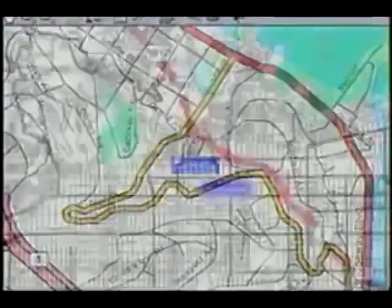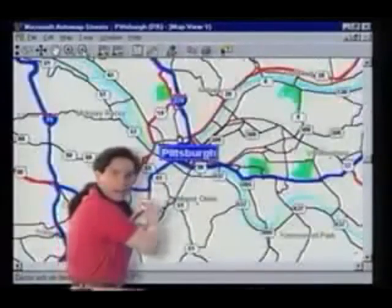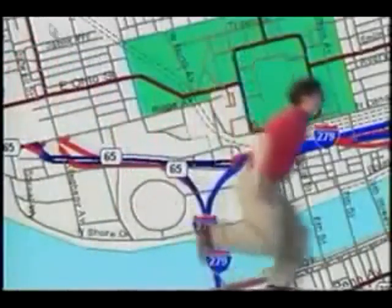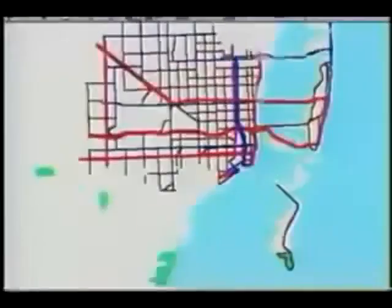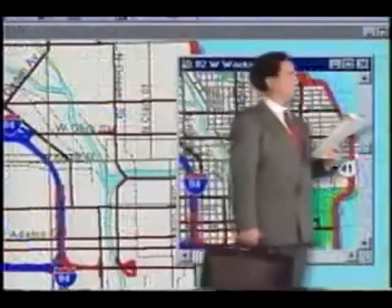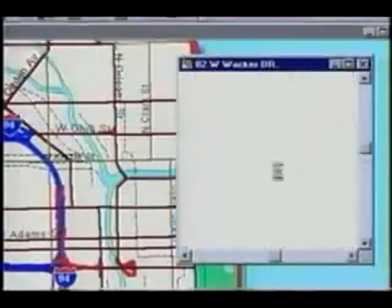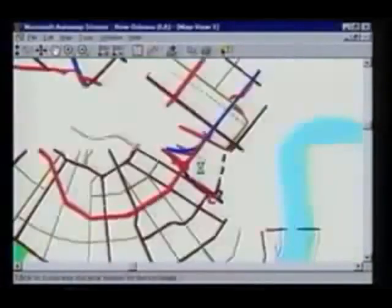AutoMap Streets takes you up close and personal to almost any address in the United States — from the Hollywood Hills to the sidewalks of New York. Pick a city. Pittsburgh? Okay. Zoom in. Then it's just a hop, skip and a jump over three rivers and through the woods to Grandmother's house you go. Do you know the way to San Jose? East side, west side, all around the towns. Great for business travelers — first you find the airport, then locate your hotel, get a printout, and you're there. No more stopping to ask directions. Catch the beat on AutoMap Streets.